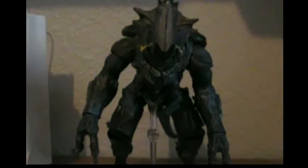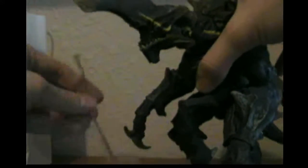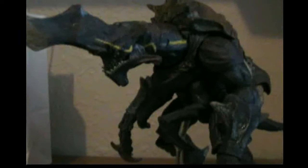If any of you don't know who this Kaiju is, I don't blame you because he was only in a few small scenes during the introduction of Pacific Rim. This is pretty much Romeo Blue's arch nemesis. He comes with his own stand because this guy's a little top-heavy, like Mutavore. Speaking of Mutavore, he shares a similar body mold.